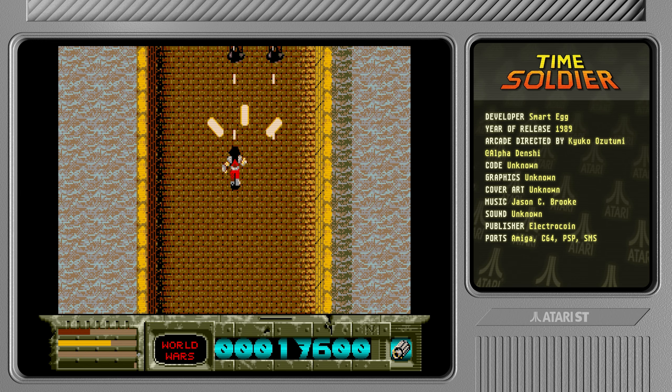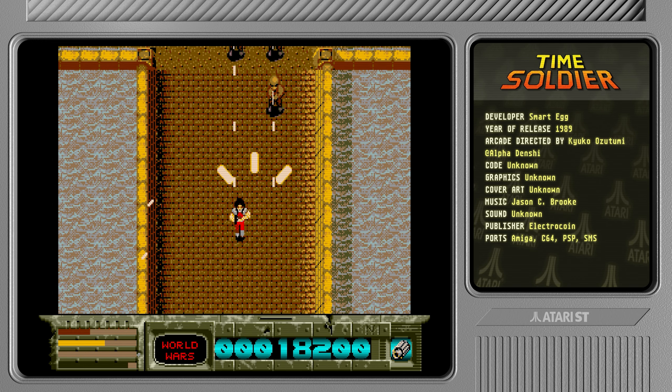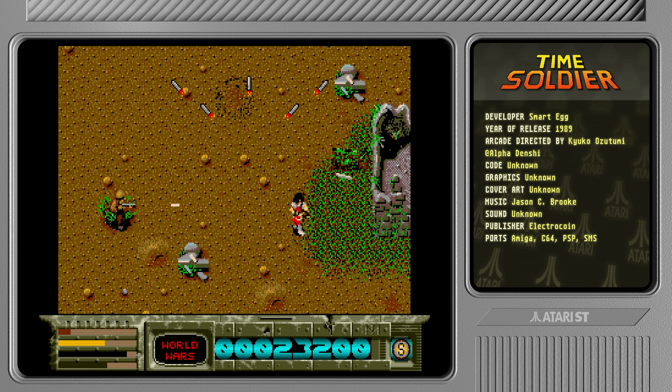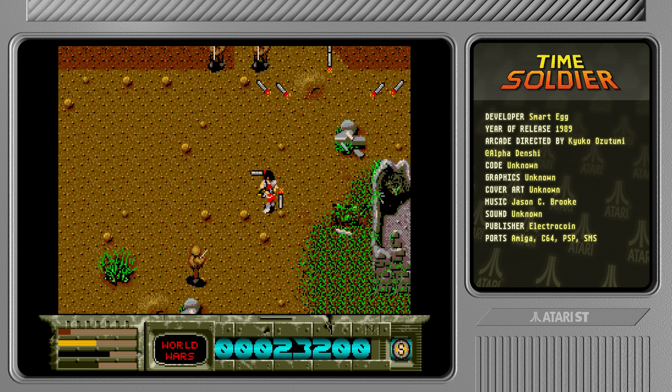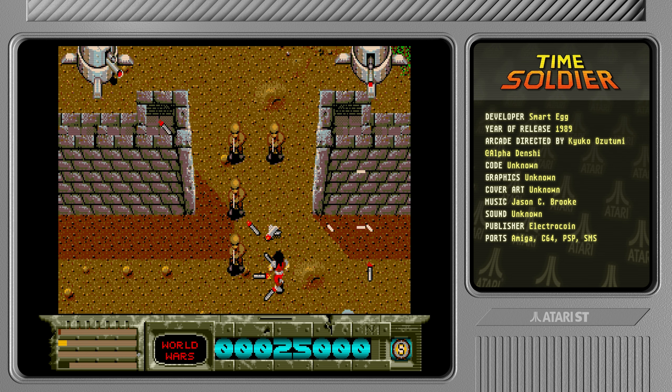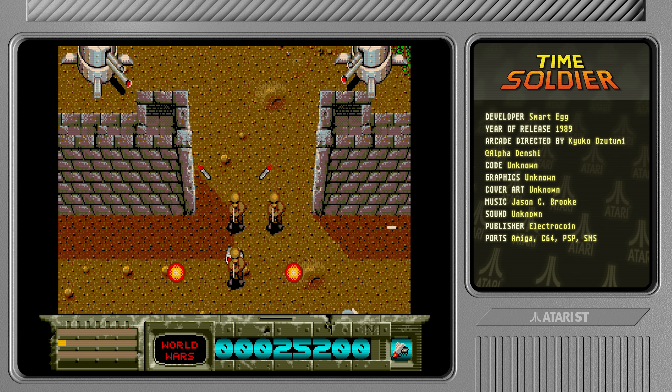I'm going to be using the cheat soon because it's pretty tricky. It pays off to be aggressive — not dawdling around — because once there's too many enemies on screen your life is going to be absolutely miserable. The collision detection seems a little bit off; I was really far away and I shouldn't have picked up the power-up there. This looks like the first level of the arcade a bit. They haven't really matched the time zones in the same order as the arcade. It's pretty tricky, but yeah, it pays off to be aggressive.